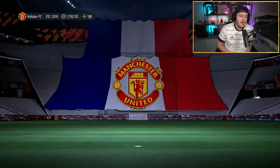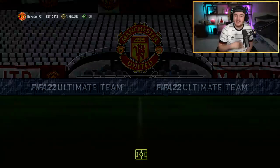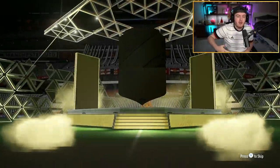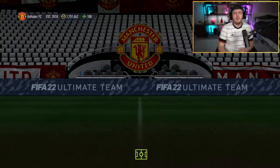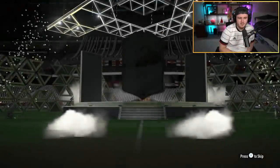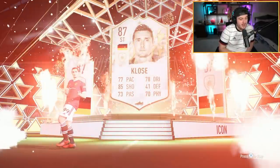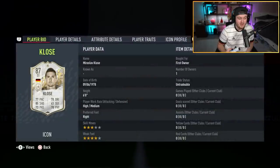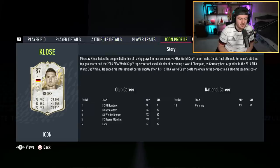We're going to end off this video with another base icon pack on my account because we never learn. Hopefully we can get something decent. If you guys have done either red player picks or base icon packs, let me know in the comments what you got. It's going to be German, striker. He's quite tall — six foot. How is he six foot with no pace, no physicals, no dribbling? He literally has nothing. He can just shoot — he just stands still and shoots, I reckon.